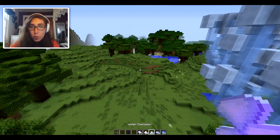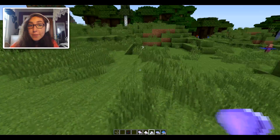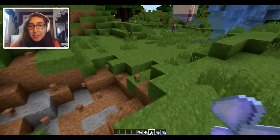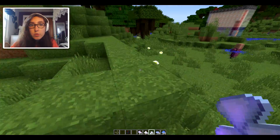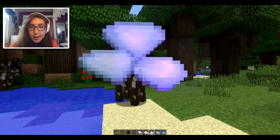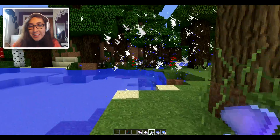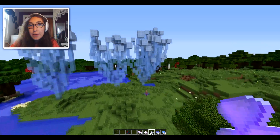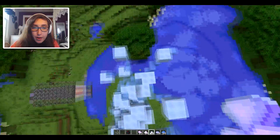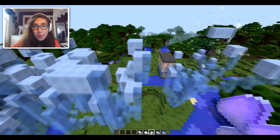Our next spell is Water Explosion. When you throw it, there'll be a countdown, and after the time runs out your water causes an explosion — just like that. This is a great combat ability. Watch what it does to these cows — boom, one goes down. This can also be useful for getting rid of ice pillars you've made: just drop a few on them and boom, they're gone.